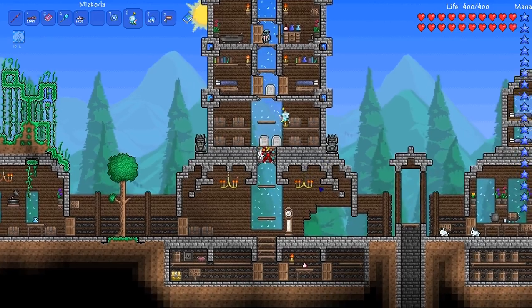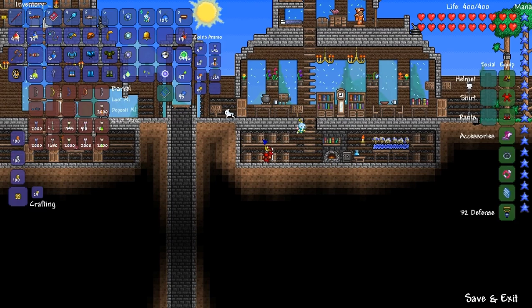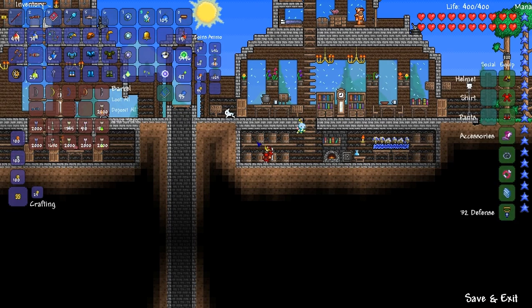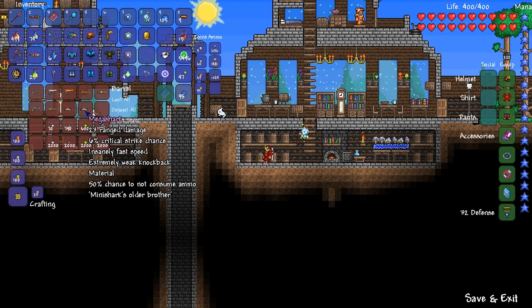Let's go put my armor away and pick out a couple spells. Put my Mega Shark away - it's really the combo with the crystal bullets that makes it mega. Let's just put these away quick - Black Belt. Sorry for all the inventory stuff today, I just wanted to get my armor dealt with quickly and then we can get on with the show.